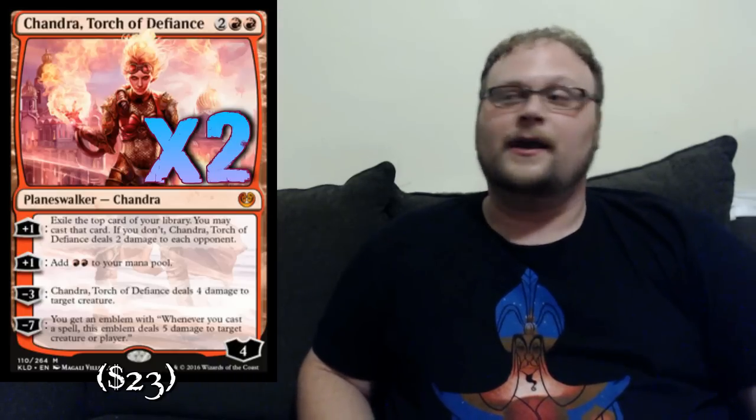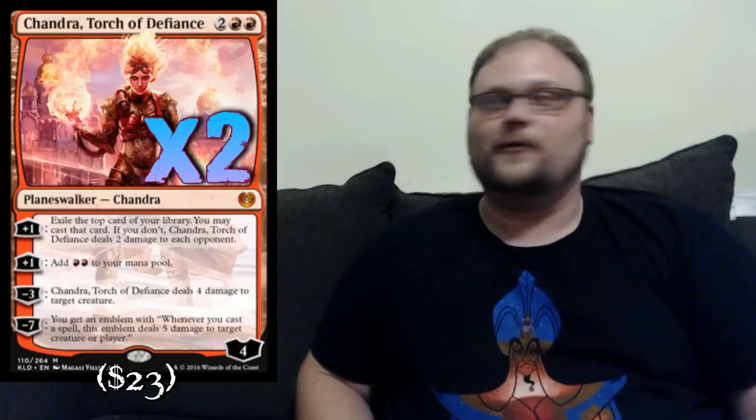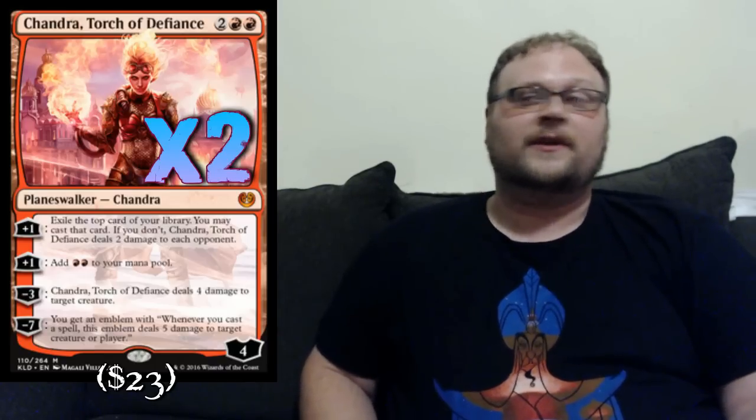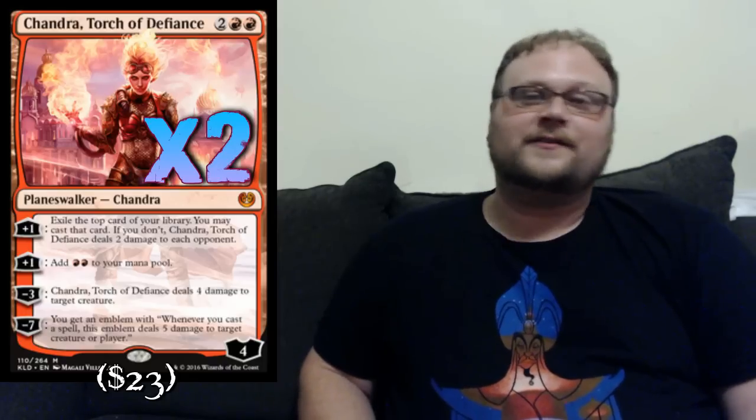We're going to play two copies of Chandra, Torch of Defiance, which is probably the least funky of the funky cards. Chandra is definitely main deckable even though she's sorcery speed in a control deck. She's just so good in this format right now against all the various midrange strategies, even decent against aggro. If you land her against control, she can actually ultimate and just win you the game. She's card advantage, she'll ramp you into Nicol Bolas on turn five occasionally — that's super sweet. It's also removal, which is the best reason to play it. She might seriously be the best planeswalker in Standard right now, possibly having eclipsed Gideon.